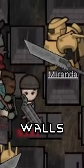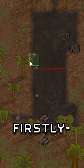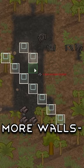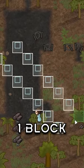Did you know that you can attack through walls in RimWorld? Firstly, place down walls shown here. Then you want to place more walls diagonally so there is one block space like this.